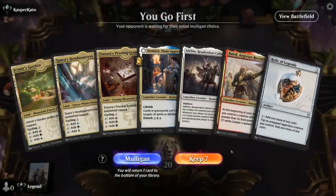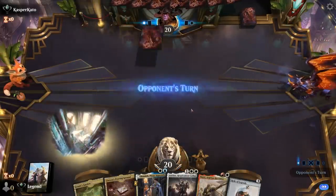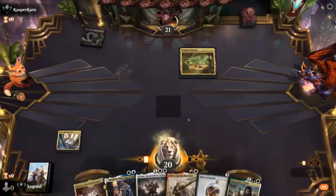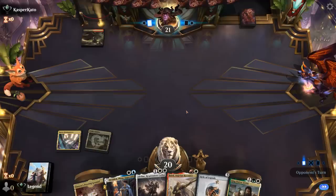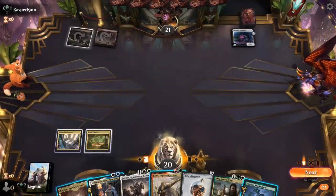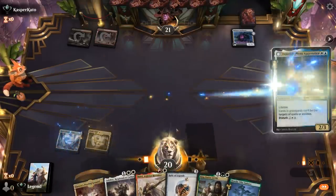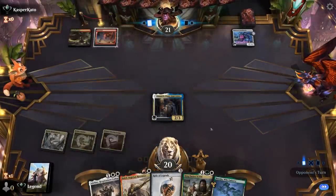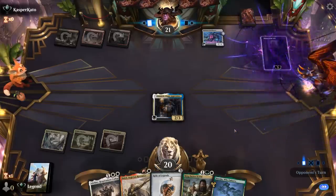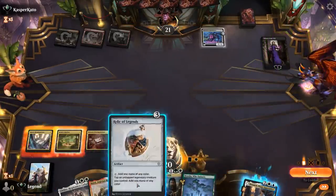We're on the play with a keepable hand. Sadly we do have a lot of tap lands so we won't be able to curve out perfectly, but we'll lead with Headquarters. We'll go with Gardens next, and then turn three either Danik or Baird. Playing Relic doesn't let me double spell here, so I think I still play a 2-drop and a tap land — we'll go with Danik. Liliana is going to make us sacrifice Danik. So now I'm lacking Relic plus Baird.